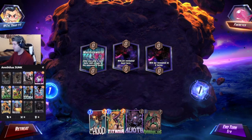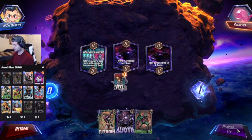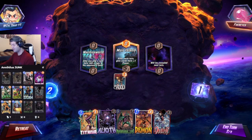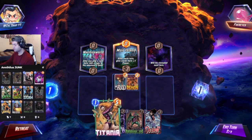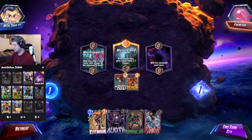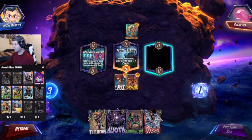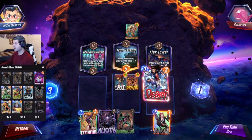All right guys, we're into the gameplay now. Let's do it. We're throwing a Hood in the middle. Really prefer that that didn't happen, but that's okay. We'll also throw the Demon in there just to get some power. He has a Fist Tower with a Craven — that's definitely a good sign.